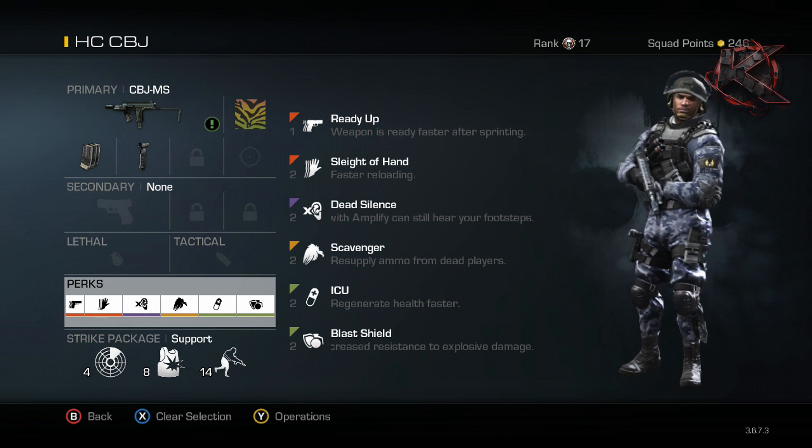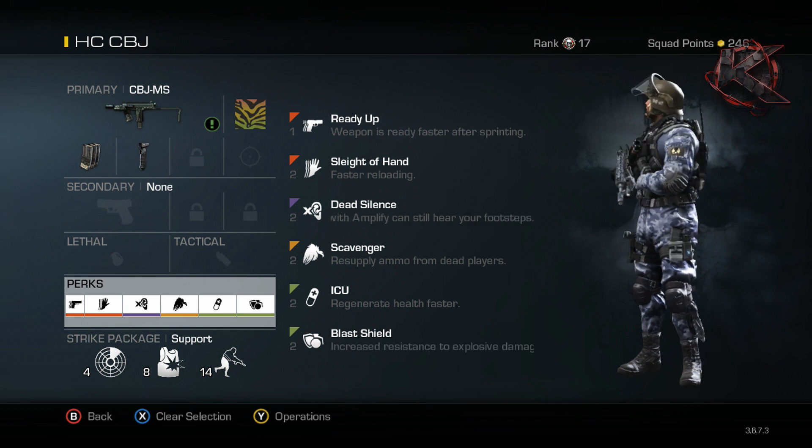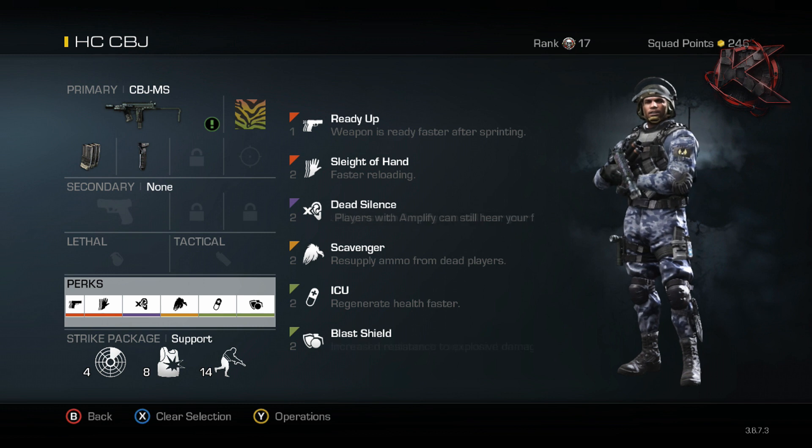ICU is on because health regeneration is key in hardcore with this rushing playstyle. Scavenger lets me pick up supply packs and keep moving. Dead silence so people can't hear me, sleight of hand to reload fast, and ready up because speed is key in hardcore — whoever sees who first usually wins the gunfight.